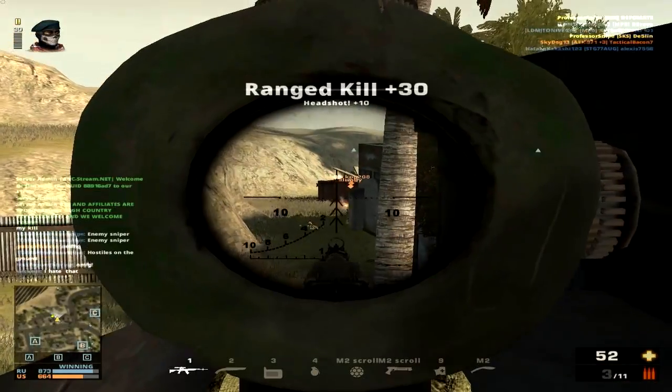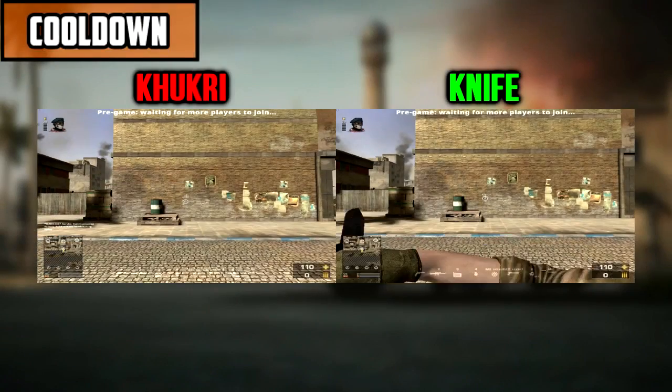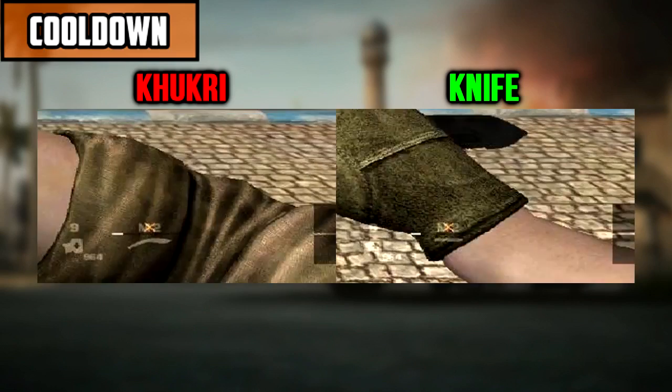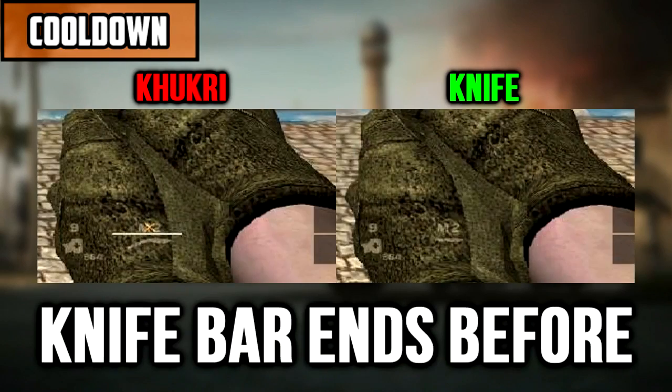Certain stats for other weapons are negligible because you simply don't feel it, but not in this case. The Kukri Blade and the combat knife are like black and white — they are opposites. I made a cooldown comparison here and I slowed down the progress bar so that you can easily distinguish which one is faster than the other, and in this case you can see that the combat knife is faster.